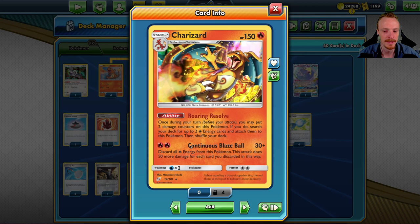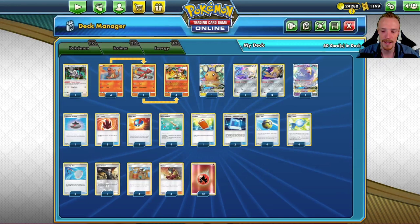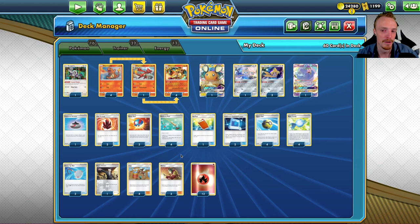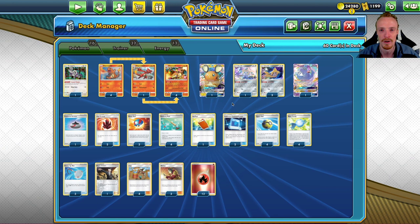We can scale damage even higher with an energy attachment to suddenly hit for 180, and that's before we start talking about Welders. 180 crosses an important threshold — we're now in two-shot range of VMAX Pokémon. That's really important because we're trying to be as single-prize-card-focused as possible, with as few two-prize-card liabilities on the bench as possible.